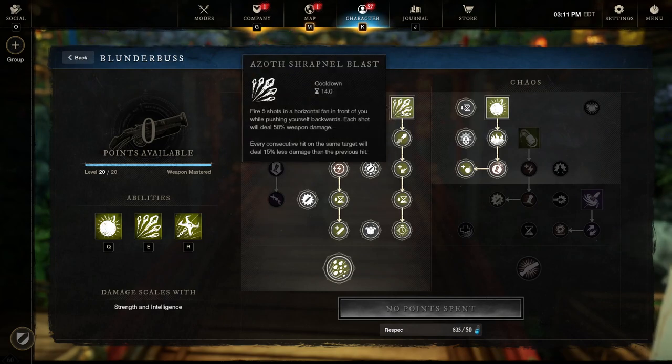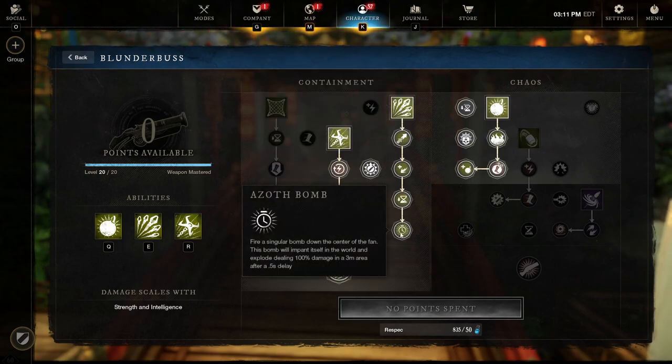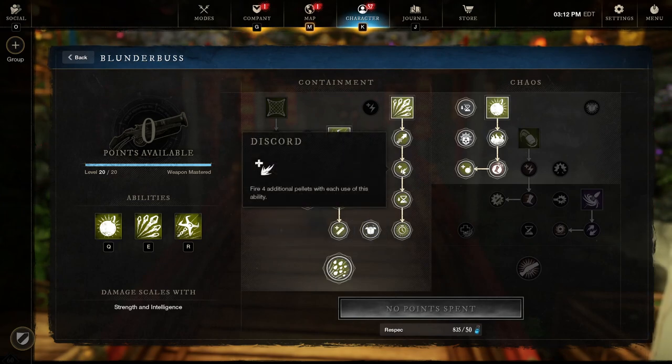The first skill you'll want to take is Azoth Shrapnel Blast. This is a strong ability that shoots out five shots horizontally in front of you, dealing 58% weapon damage each. Damage is reduced a little if you hit the same target, so the closer you are the more damage you deal. There are a lot of good perks along the way down to the final talent, which is the Azoth bomb. This will add a bomb in the center of your shot doing 100% weapon damage — crazy AoE — as well as abilities that allow you to gain your cooldown back and fire additional pellets when you use the ability.